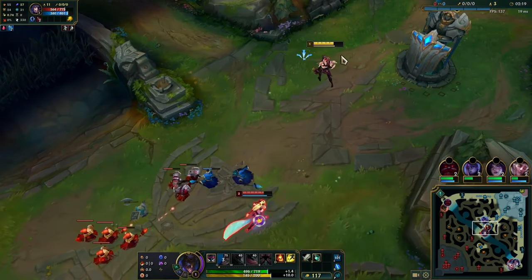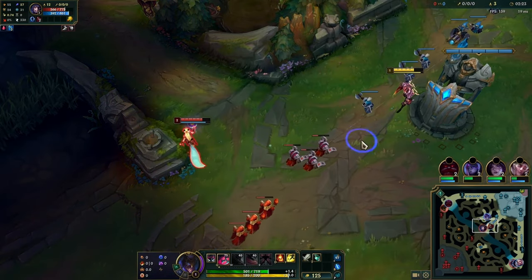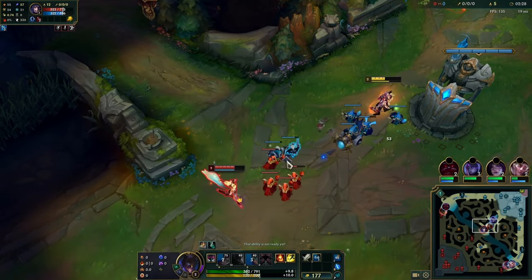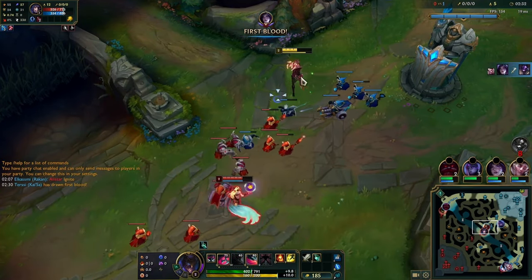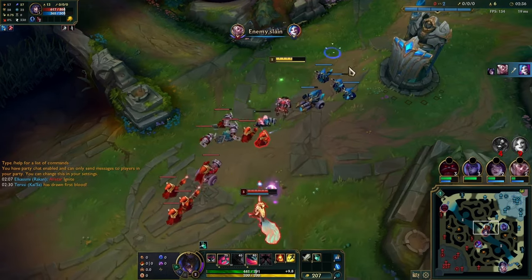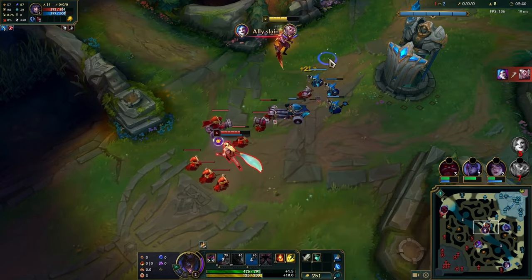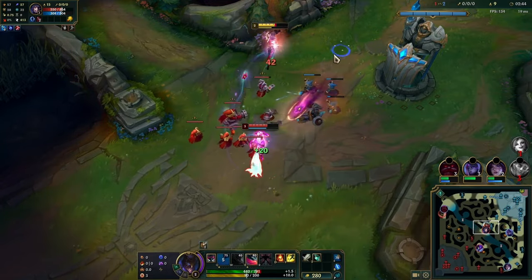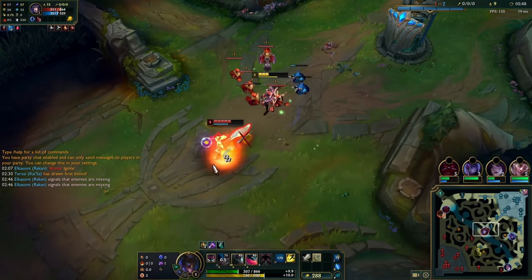In general, it's just the classic matchup where you can't play too aggressive — you want to farm, chill, and wait for first recall. Here I probably shouldn't go for that CS because I end up taking more poke than I should; that's a CS to concede. In the early game it's all about choosing which CS to concede and which to go for, so you don't take too much damage. The goal is to get at least 650 gold, or 700 if you're going Eclipse.